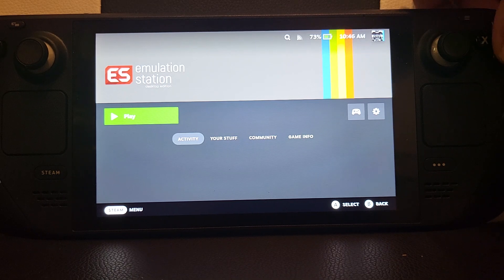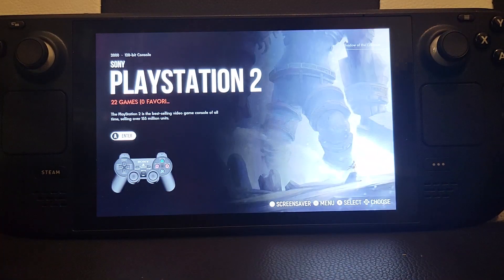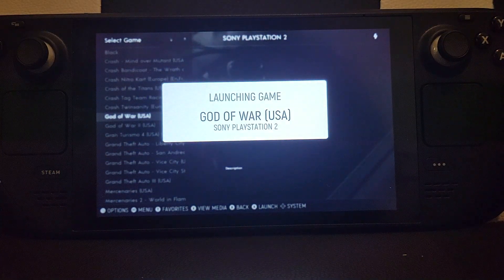Let's go ahead and click play. From here I'm going to launch up a game — I'm going to be launching up God of War because I have a save state in here so I can test that out.